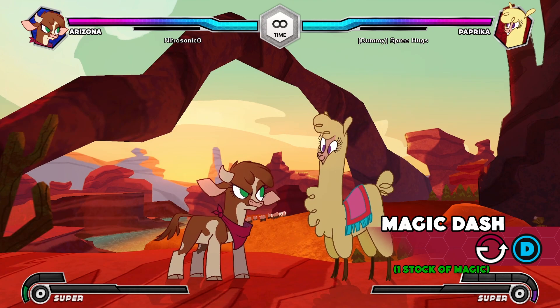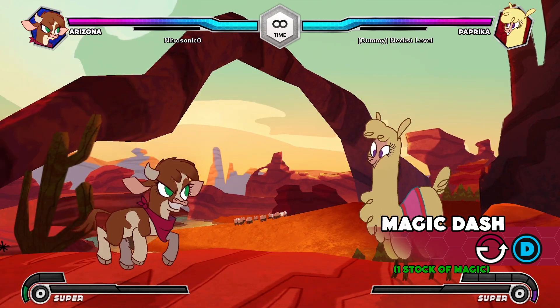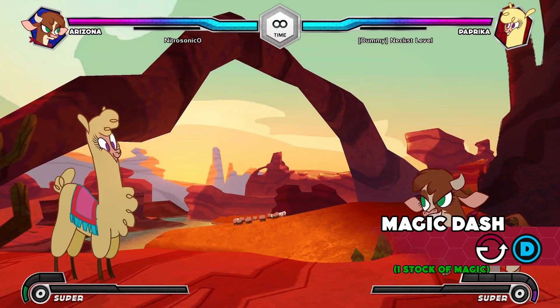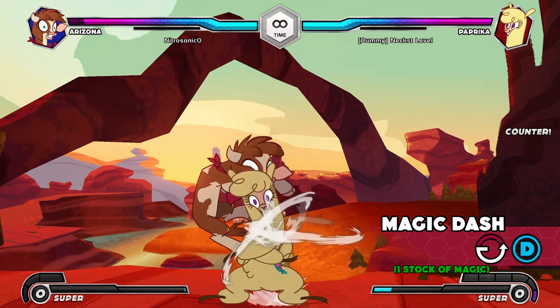Magic Dash: Arizona charges towards the opponent in a flash, and this move can even pass through the opponent. Arizona can also evade most high and mid attacks during this move, but is still vulnerable to lows and grabs.